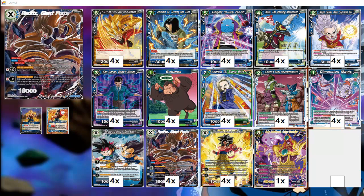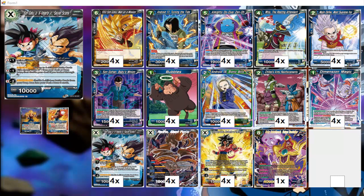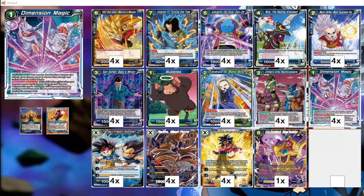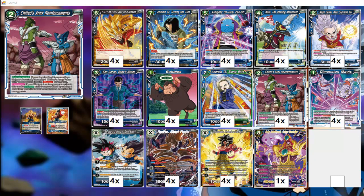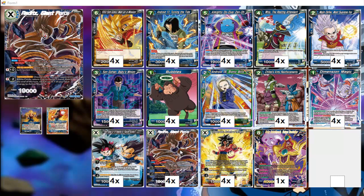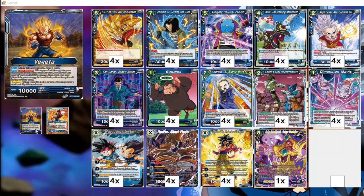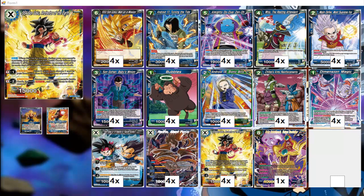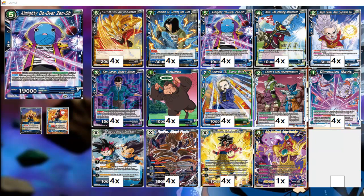Turn one: do the Android 18 and Same Sign aggro-ramp-combo strategy. Turn two: drop Mudge in the Fire. You can protect yourself with Dimension Magic and Chil's Army Reinforcement if your opponent is going aggro and doing a lot of damage — slow them down. Then turn three, drop the Raditz Giant Force to build up your defense again and try to ramp more with the leader. Eventually you drop the five-drop Goku Unison or use Almighty Dual depending on the situation.